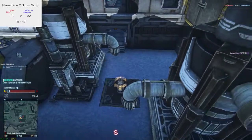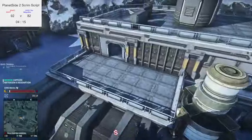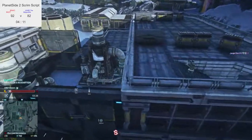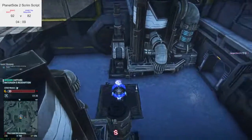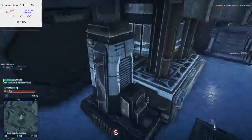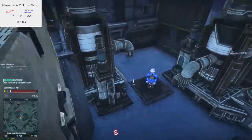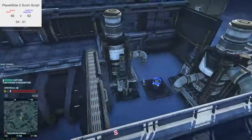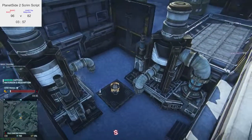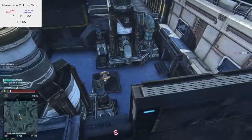Lots of aggressiveness on point. NC light assault just running around — the point is in the hands of NC, just one guy on it. He's gonna get wrecked — yes he is. The point is gonna flip again. Every second counts at this stage. If you're NC, you don't want them to come close to capping this point again — but it's gonna happen.